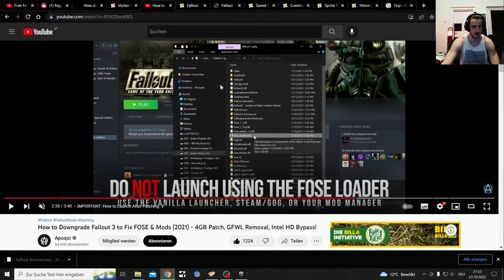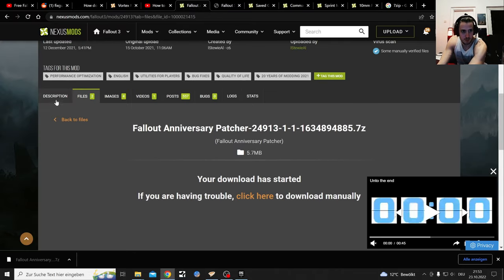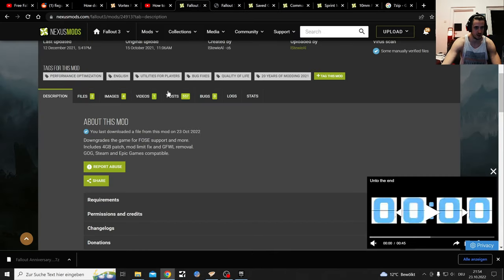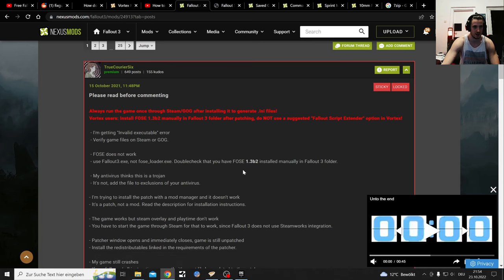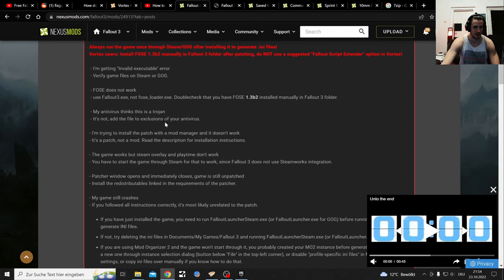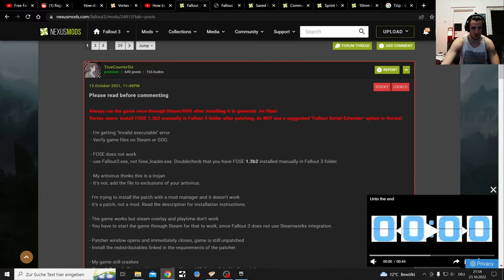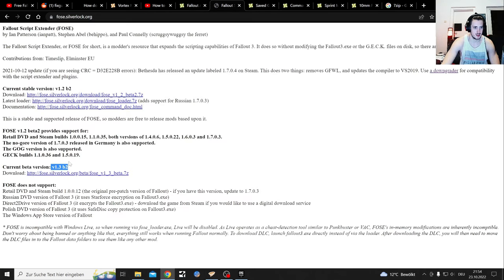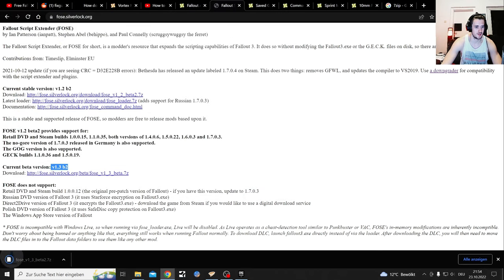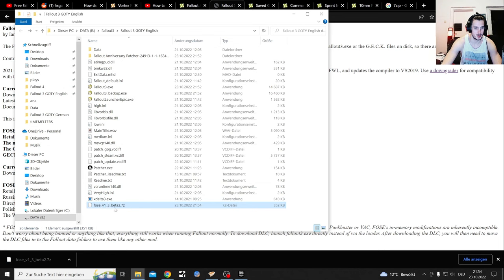Next thing after the patcher works - get back to the description and download the Script Extender, FOSE, for Vortex or from Nexus. You click the current beta version link. In the posts section you can find more troubleshooting help. They say you need this specific version of FOSE installed. Download it - I save it immediately into the game folder so I can find it easily. It's a 7-Zip file again.